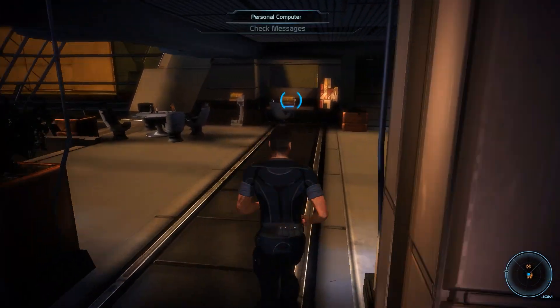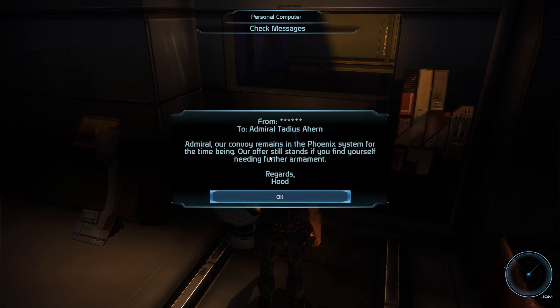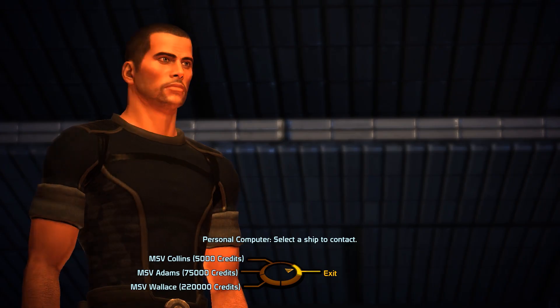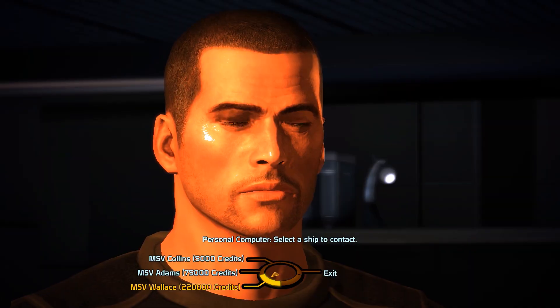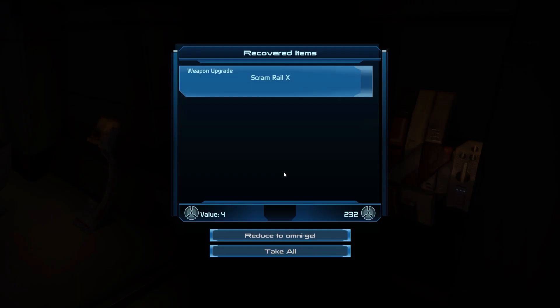If you have the Pinnacle Station DLC installed, it is also possible to get level 10 Spectre Master Gear in Shepard's apartment. However, ordering gear in that apartment is always a game of chance, and more often than not — unless you're save-scumming — you will end up with different stuff than you want.